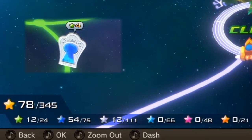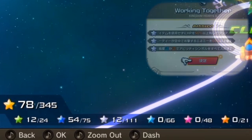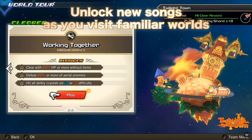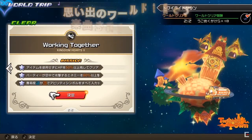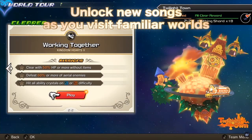Yellow stars come from completing the worlds on different difficulties, and silver stars are from completing additional objectives. It's possible that depending on which game a song comes from, you will get different colored stars, though that hasn't been confirmed. When you select a world, 'Working Together' is the second song you play. A cleared sun appears at the top of the box, and when you complete all missions for both songs, you get a 'complete' under the world.